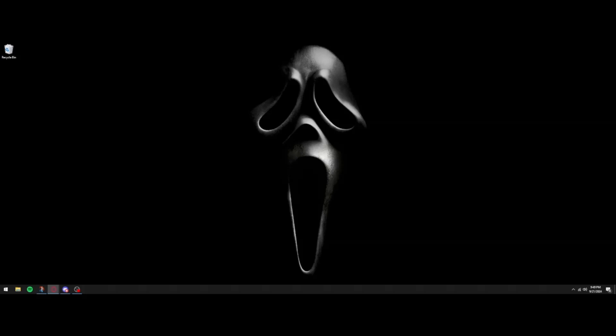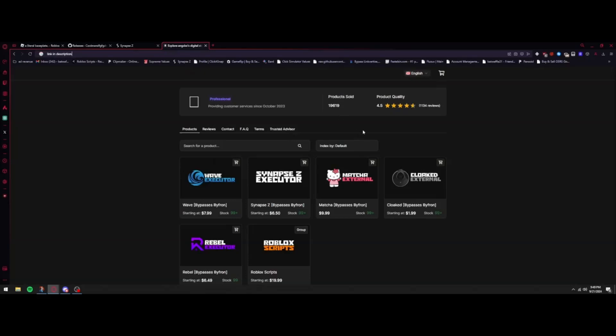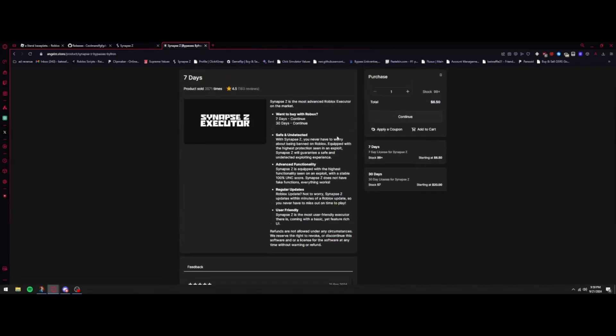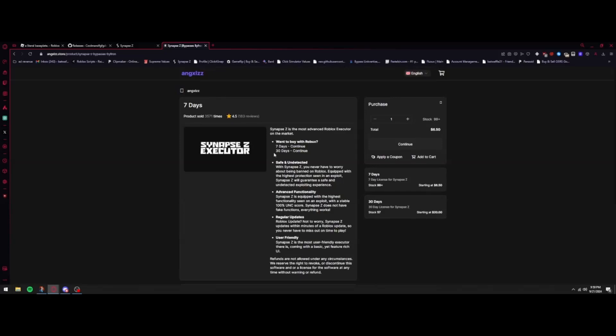This is just like Synapse X — it's a really good executor and quite affordable. I'll show you how to get the key. Go to the first link in the description, which will take you to the store where you can buy your keys. Click on the Synapse Z executor listing, and you'll have options for seven days or thirty days. You can buy with Robux, crypto, PayPal, or credit cards.